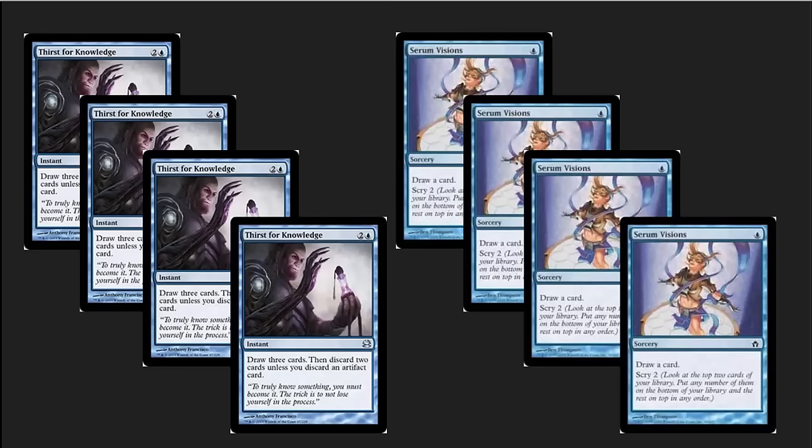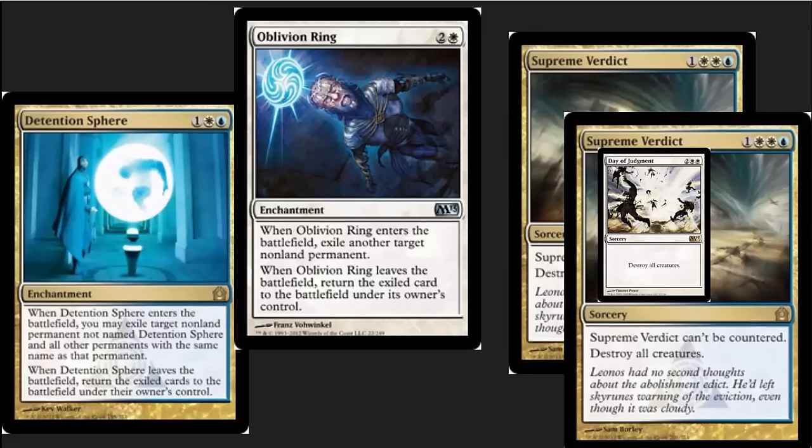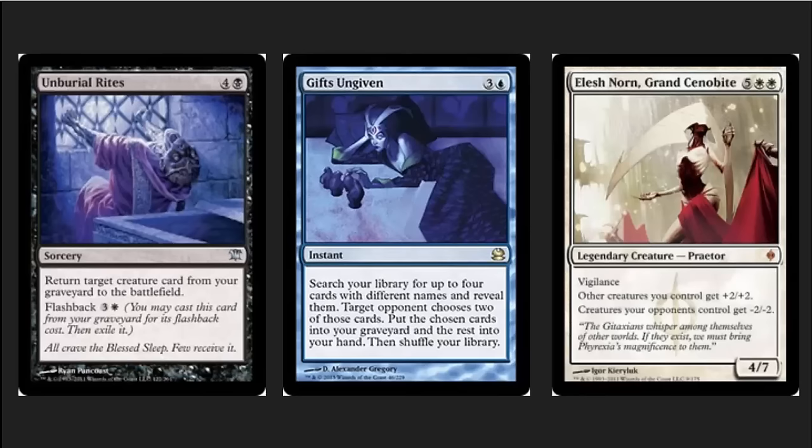I've tried playing Thought Scour in this spot, but the problem is if you mill the particular pieces that actually have to be on the board — like the foundries — it can get a little rough, especially if you don't already have a way to recur those artifacts. Thought Scour is a serious alternative in some other builds. We've got wonderful removal: Supreme Verdict is great especially against counterspells; Oblivion Ring and Detention Sphere are in here as singletons and work really well with Gifts Ungiven. The earlier version Gary was running also had Day of Judgment instead of the second Supreme Verdict — if you're playing against more fair decks without counterspells, having all three wrath effects can be valuable.